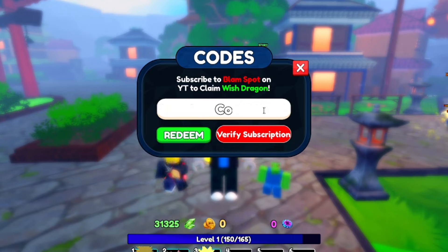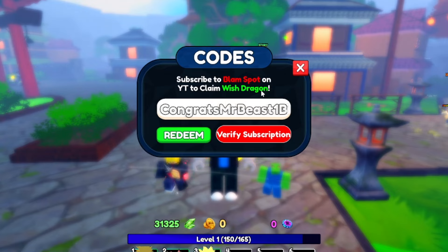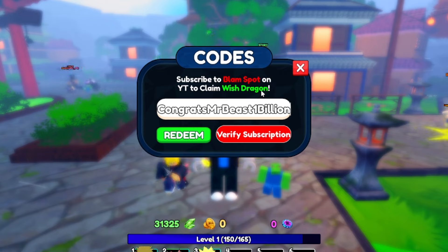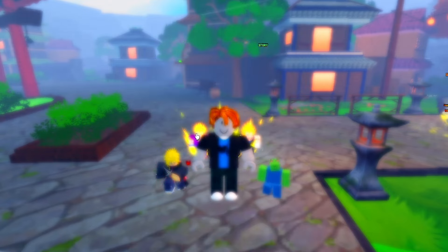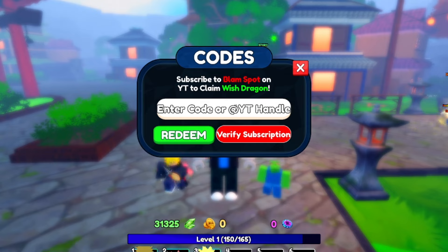The next code is CongratsMrBeast1Billion — capital C-O-N-G-R-A-T-S, capital M-R, capital B-E-A-S-T, the number 1, capital B-I-L-L-I-O-N. If you redeem that, it actually gives you a Mr. Beast character. That's actually really cool that they made a Mr. Beast one!